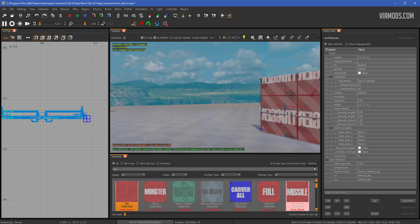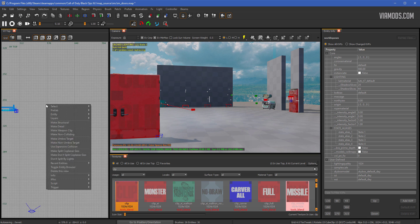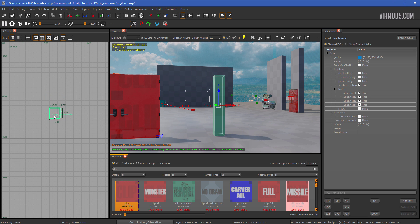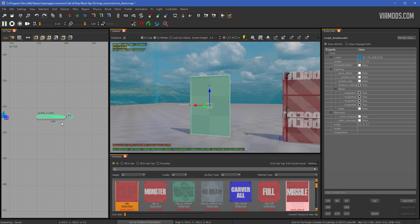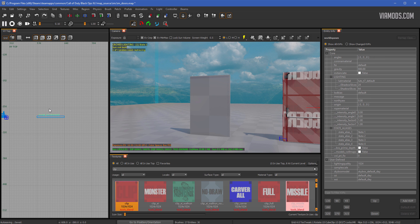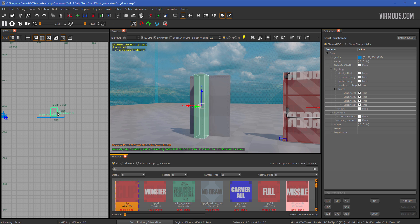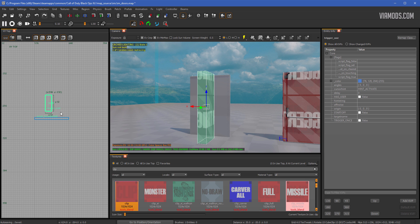Now let's move on to the electric door. For this one I'm not using a model — I'll use a script brush model, which is useful if you want an invisible door that only moves when the power is on. Go to Script Brush Model and drag out something that looks like a door. Then add a clip as well: Script Brush Model again, drag it right over the door, apply the clip texture, and hit H to hide it. Then right-click, Trigger, Use, and create your trigger.